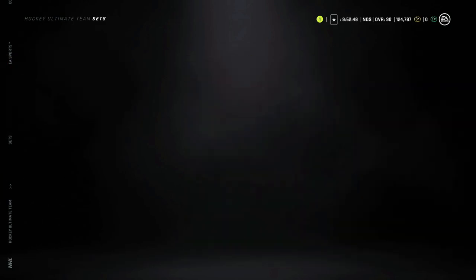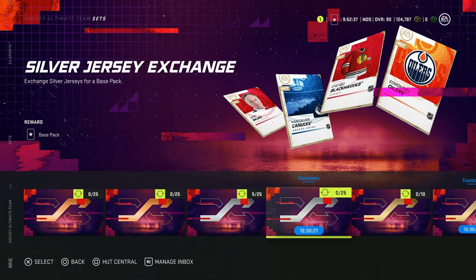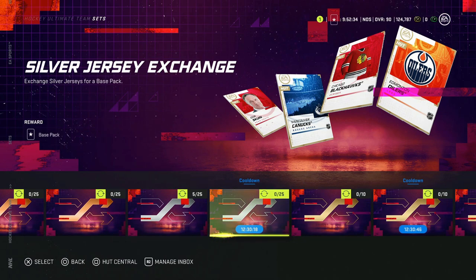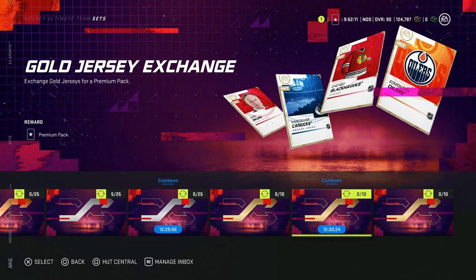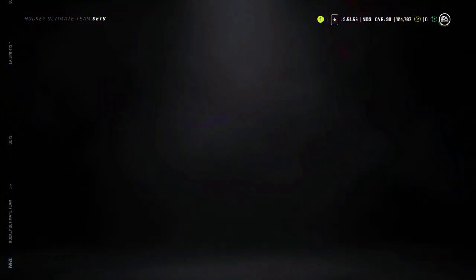The team item trade-ins and jersey exchanges are valuable tools. The silver jersey exchange can be done once every day — don't sell or quick-sell silver jerseys, turn them into sets, because you can get a base pack and all it takes is one good pull to make it worth it. The gold jersey exchange only costs 10 jerseys to get an actual premium pack. Do the silver jersey exchange, the gold jersey exchange, and the logo exchange from silvers every single day that you can to maximize your chances of pulling cards.